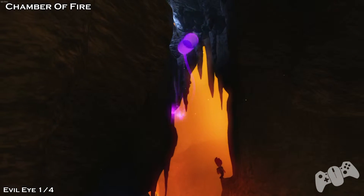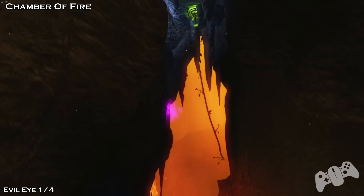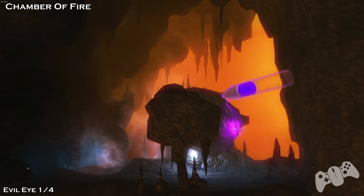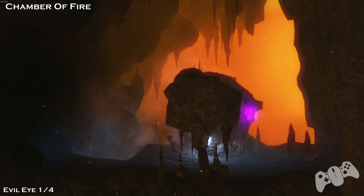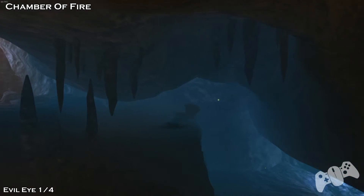Later on we'll be using your fire again. But carry on, keep going. Once you get here, you'll need to throw a fireball over the top of the rock to hit the breakable floor. Once you go through the floor, go right first and then grab the Evil Eye 1 of 4.